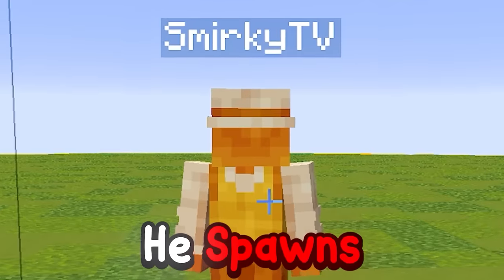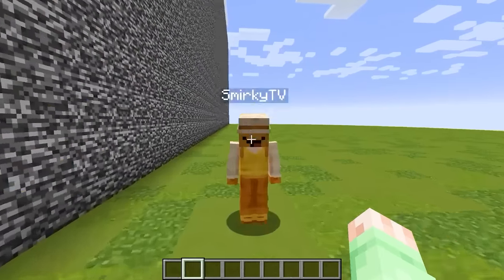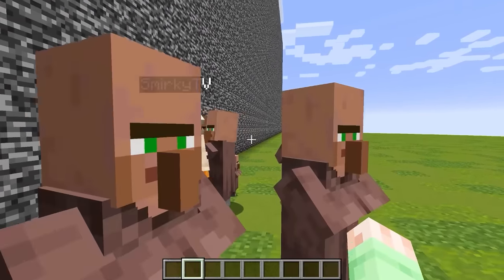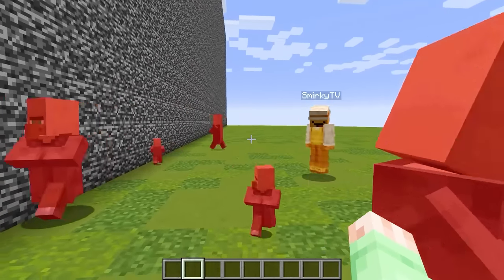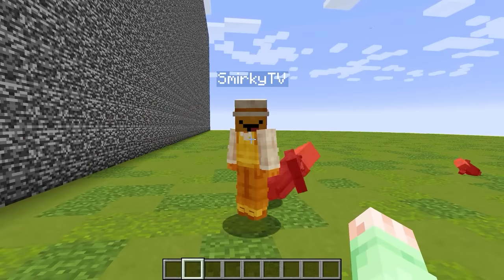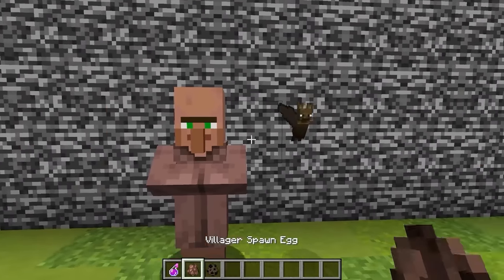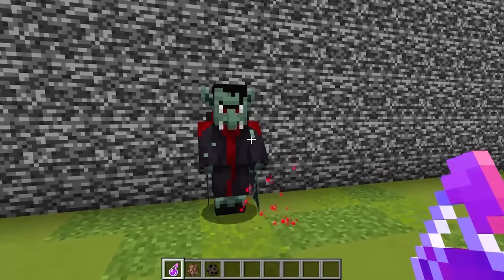I'll be able to see whatever mobs he spawns and place the exact counters. Smurky, are you ready for the mob battle? Yes, I am! And I'm totally gonna destroy you! But why are my villagers dying? Smurky, you are so silly. We are in the mob mashup dimension. If you want to spawn in two normal mobs, you need to throw a merge potion onto it like this, to combine them into one!